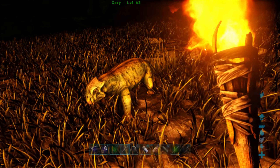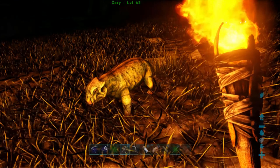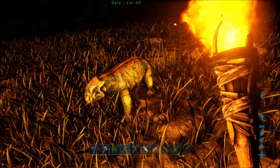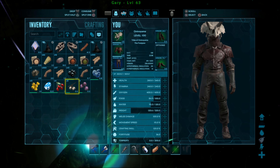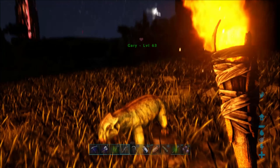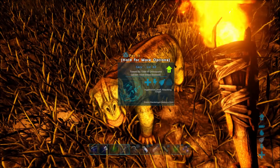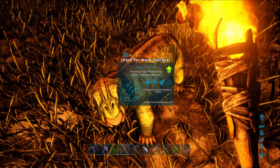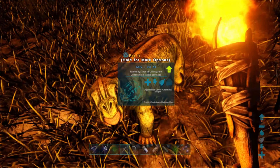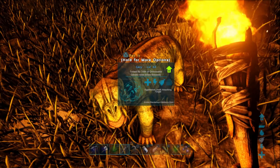Some dinos require passive tame, such as the small fat lizard known as the Lystrosaurus. This means you put its preferred food into your last inventory slot and feed it by hand to start to tame it. For the Lystrosaurus, this is a Medjaberry — you put it in your last slot and press triangle to feed it. This is a much easier method with passive creatures, but much more dangerous with aggressive carnivores. Note that every dino in the game has only one way it can be tamed, either the knockout method or the passive tame — no dino can be tamed by both methods.